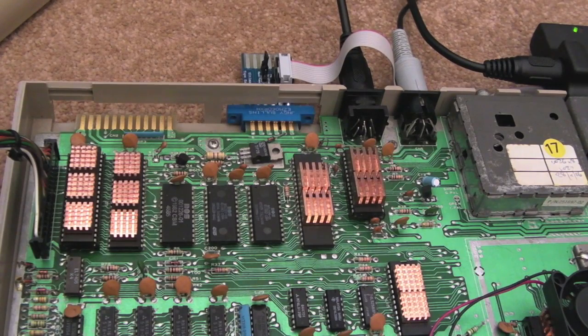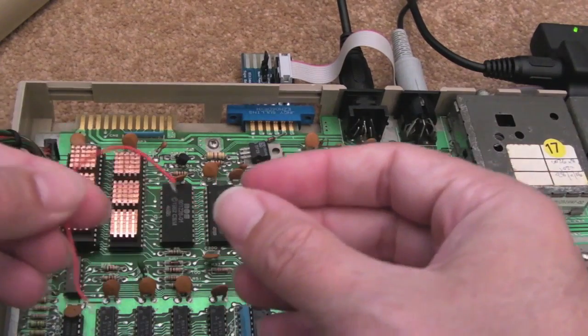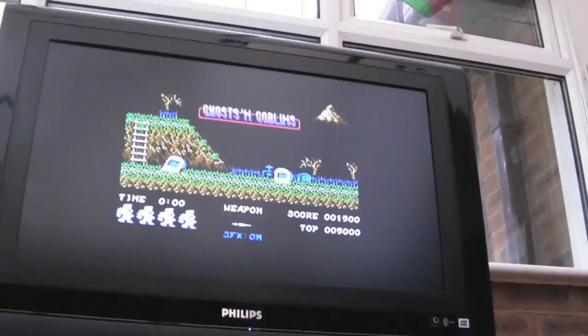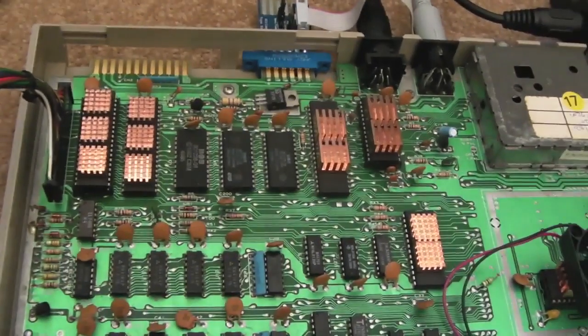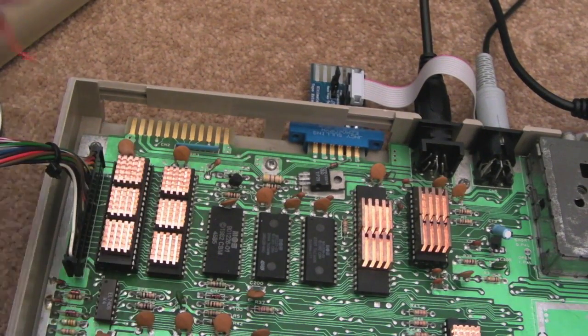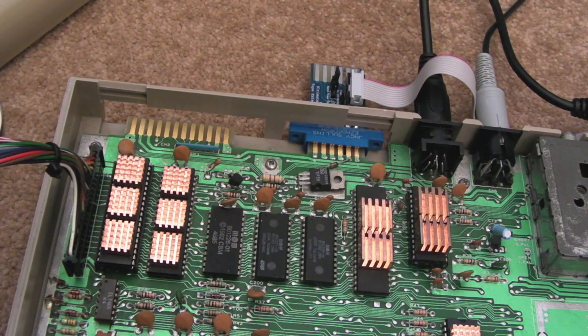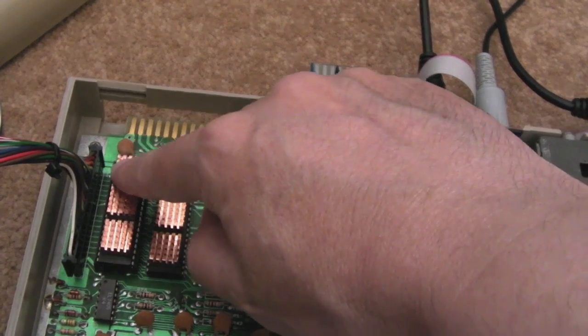Well, interestingly enough, it's just happened again. After I took those measurements and stuff, it stopped working - UP wasn't working - and I did exactly the same thing. Tried switching it off and on, nothing happening. I put 5 volts into that pin, it started working instantly, it's still working. It's happened twice now in the last 24 hours. I'm going to stick a 1K pull-up onto there, connecting pin 2 through a 1K resistor to VCC, and just see how it goes.